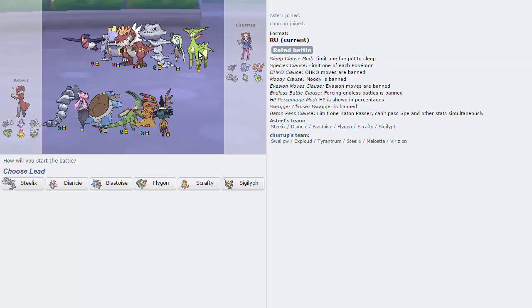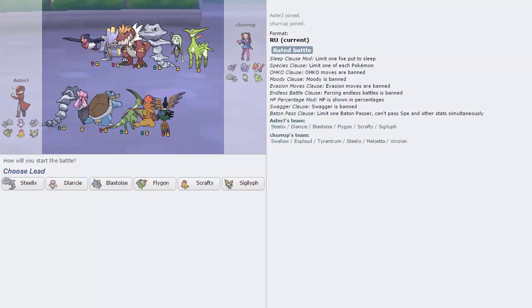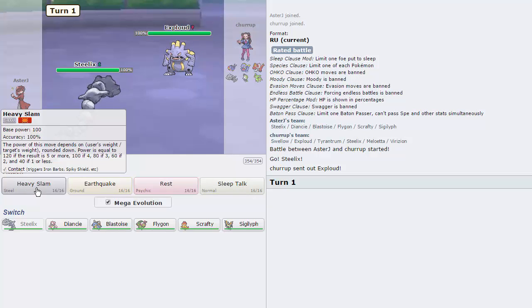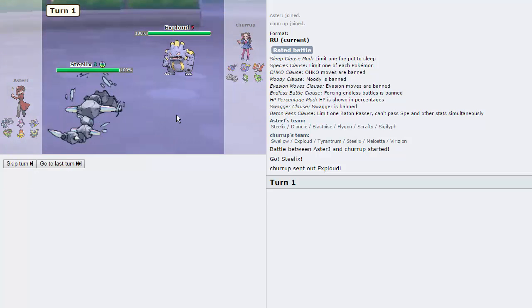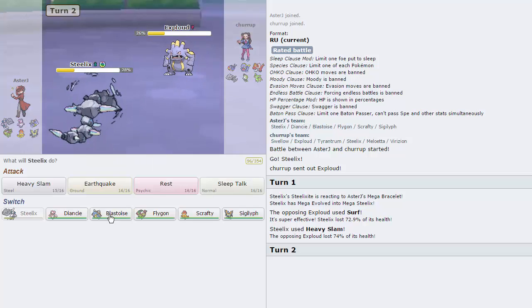I actually already played this guy — he swapped out a Pokemon though, he didn't have Virizion before. I think this is actually Scrafty, which is kind of funny. He knows my team though, which is a little bit annoying. I know he has a Boom Burst Swellow and he's also Specs Meloetta from what I can remember. So I'm just going to lead Steelix this game. I expected the Exploud because it did a lot of work in our last game — if I can get rid of it early, that's a huge threat gone.